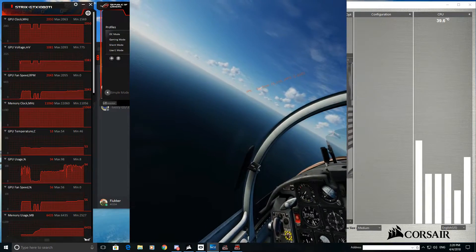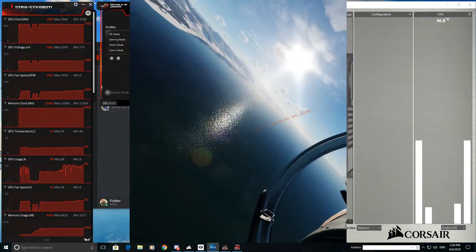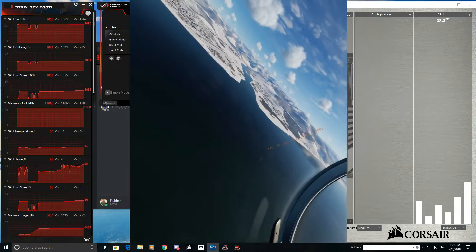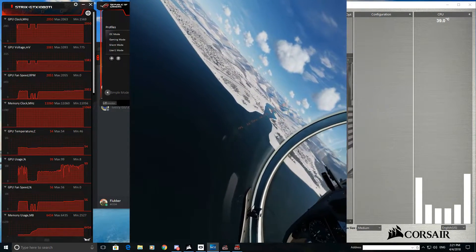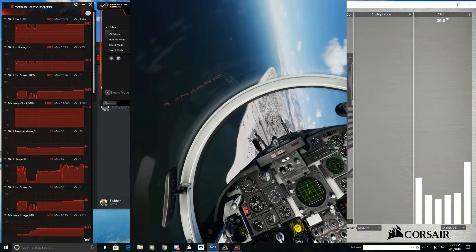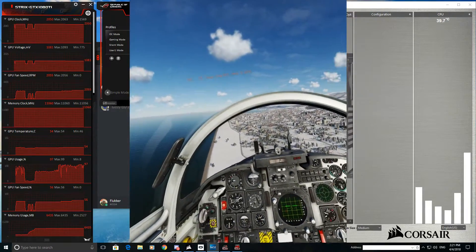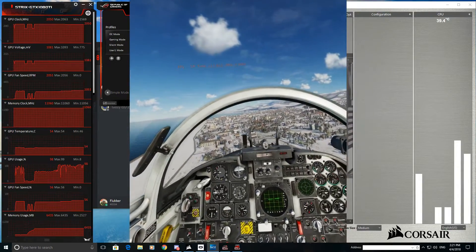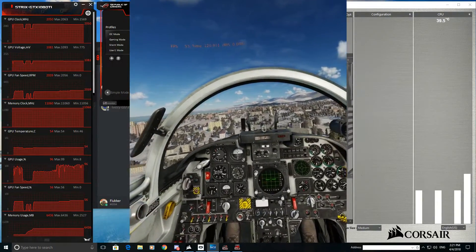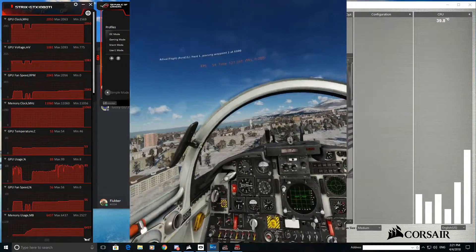I'm flying above the ocean so you'd expect us to be fairly high. Everything is looking utterly stunning as usual but an awful lot smoother. Let's just have a fly over Batumi nice and low. We usually get a bit of a dip now. When we go close to the ground we're sort of in the 50s, high 40s. It's never really dropping below 45. I've got ASW turned off, otherwise it would just be stuck at 45 frames all the time.